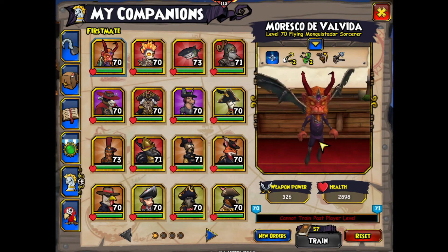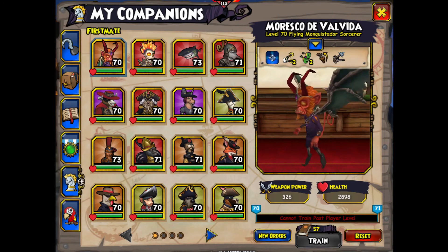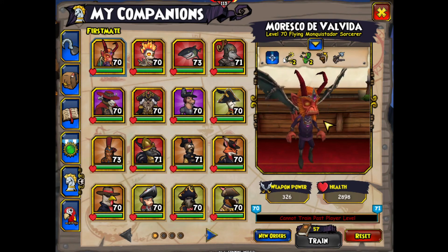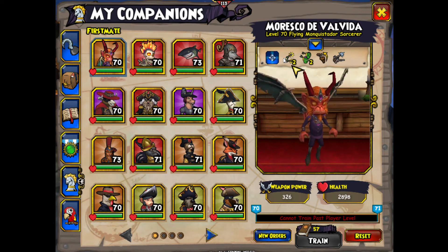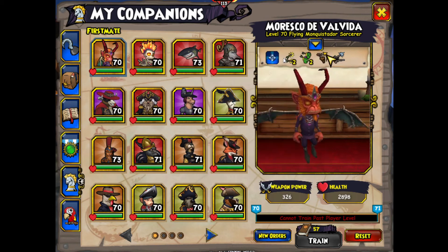Quick Adjust is a little bit of RNG repellent in case you miss. You shouldn't miss with this guy because he's a musketeer companion and his accuracy is absolutely insane, but once again the setup is Burst Fire rank 2, Double Tap rank 2, Quick Draw, and Quick Adjust.